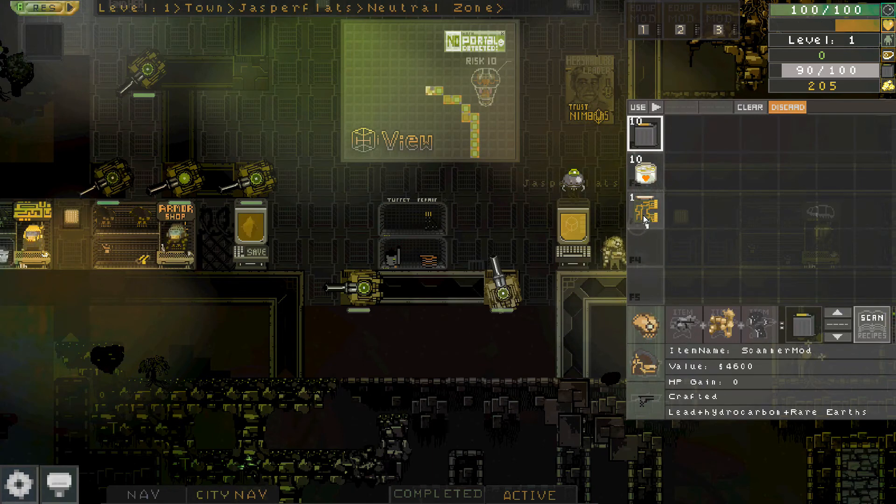Let me blow this out so we can see what it says — it's a scanner mod. You actually start the game with a scanner mod. There are tons of mod chips you can add; you can equip three at any given time. Let's go ahead and equip this scanner mod.